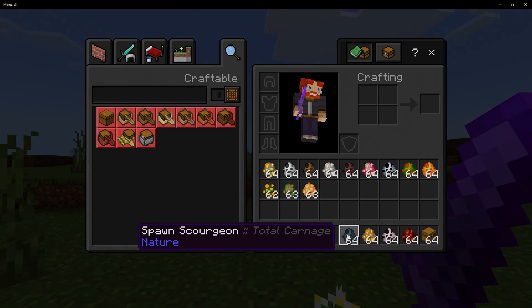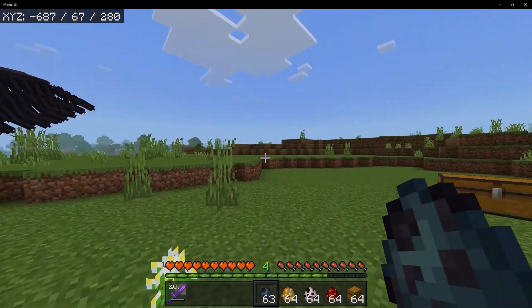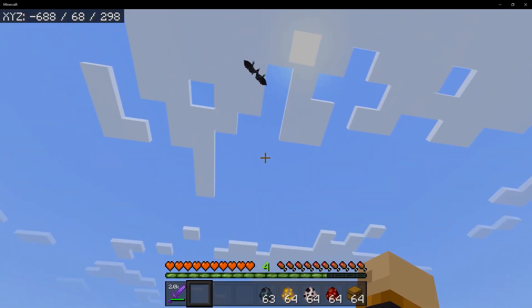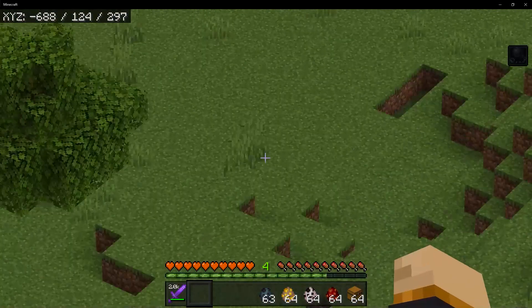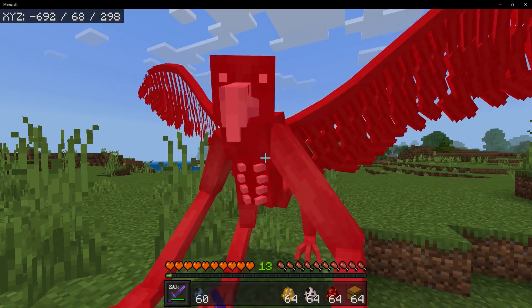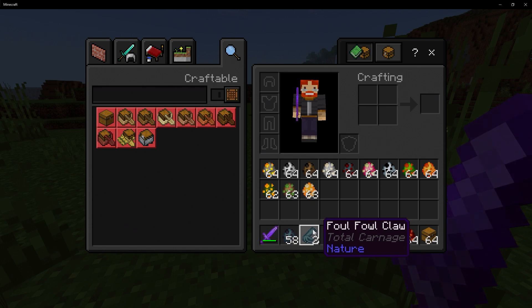Our next mob is called the Scorchian. He's like some kind of crazy bird — he is terrifying. He just ate me! When you take him out, they can drop some feathers, but they can also drop a foul claw.